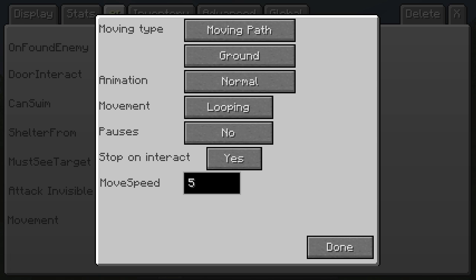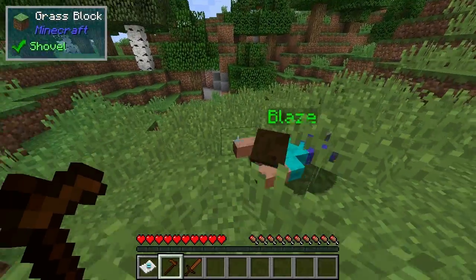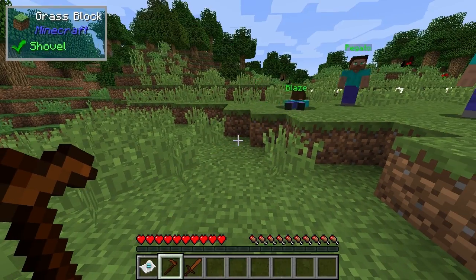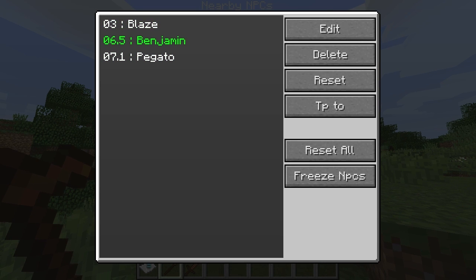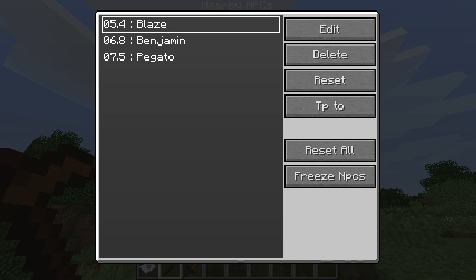I guess movement is the most interesting one in a way — backtracking, looping. So I don't actually need to highlight an individual; I can literally manage all the different NPCs from this screen.